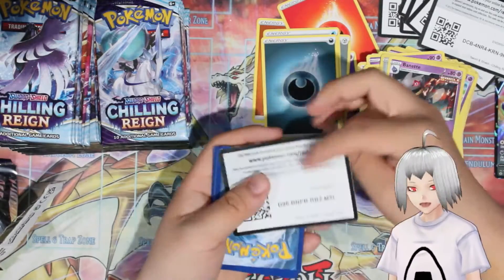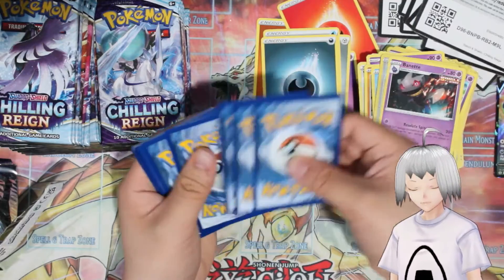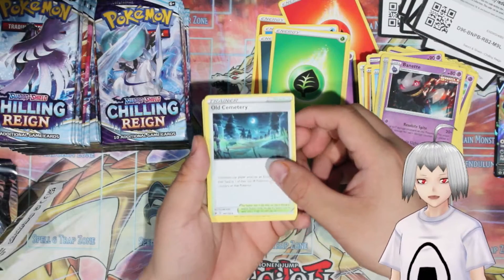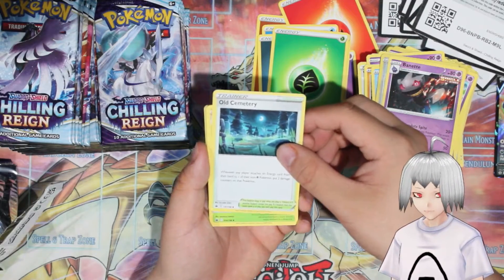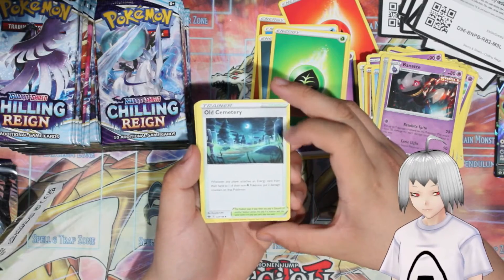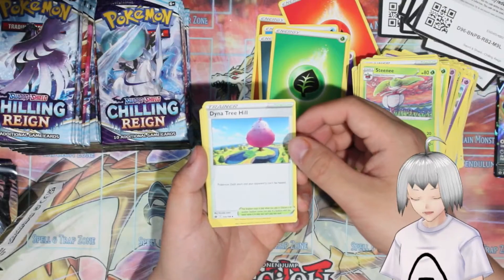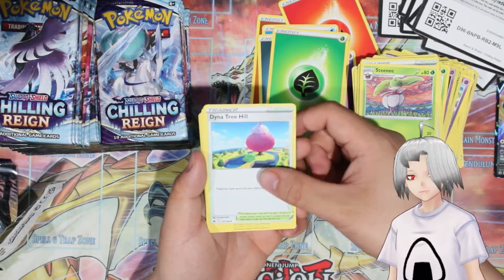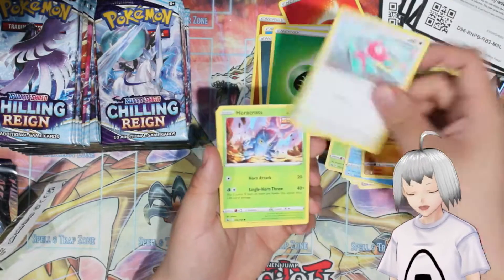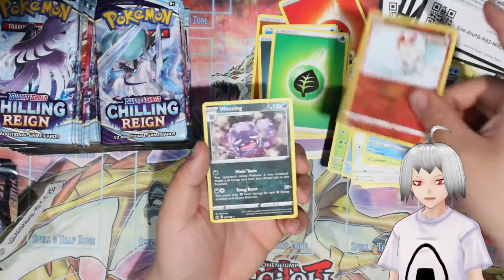Code card for you guys — nice and clear, four in front. Fire Energy, Leaf Energy, Old Cemetery Stadium: whenever a player attaches energy from their hand to one of their non-Psychic Pokemon, put two damage counters on that Pokemon. Stenny, Dying at Tree Hill — both yours and your opponent's Pokemon cannot be healed. Delibird, Farfetch'd, Porygon, Heracross, Sobble, Scorbunny, and Weezing.